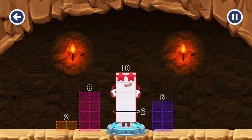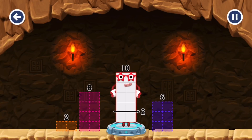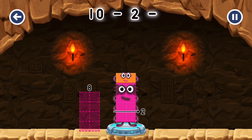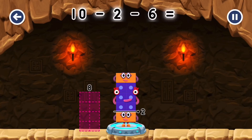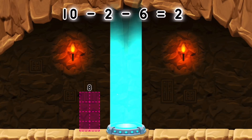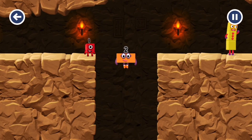Take number blocks away from 10 to leave 2! Six! Six, 8 — hmm, that doesn't seem right, keep trying. 2, 6 — you cracked it! 10 minus 2 minus 6 equals 2.